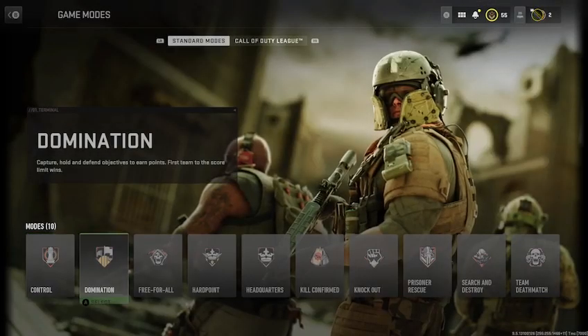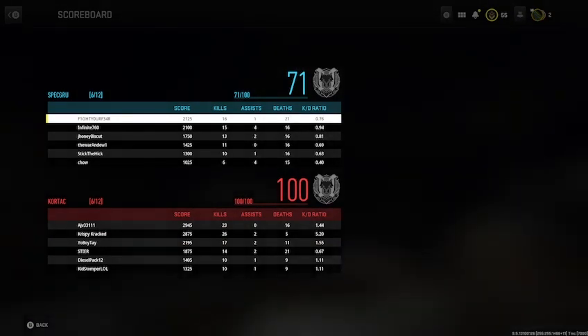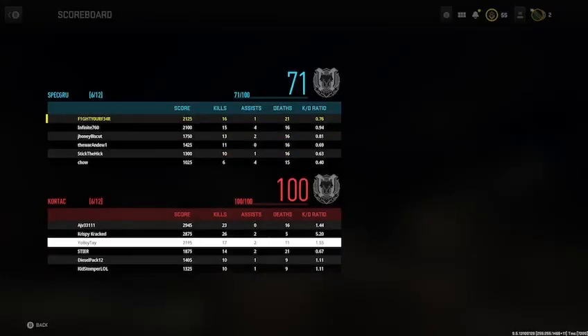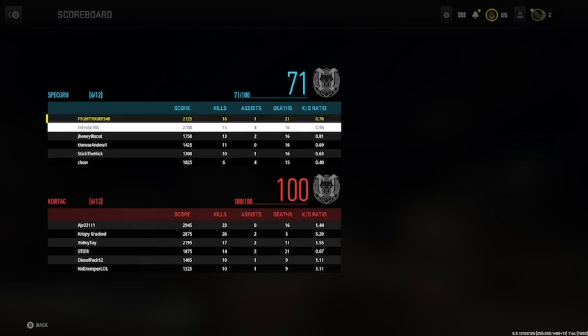It only works after a match. I can get it to show up in a private match — yep, there we go. You have to press the right trigger for it to come up, and then it shows you your after action report. It took some trial and error; I only figured it out by pressing it in a custom match.